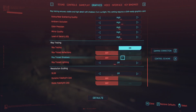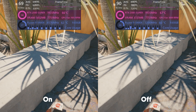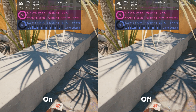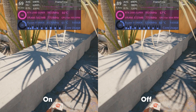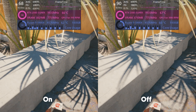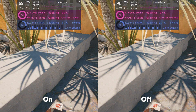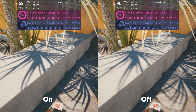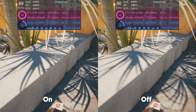Ray trace shadows creates beautiful and accurate shadows based directly off the global illumination map — it does a very good job depicting accurate shadows, but it definitely comes at a cost. We're talking a 25% hit to FPS by enabling this feature. Although Cyberpunk's shadows can be lacking at times, a 25% FPS penalty is too harsh to justify enabling this option.